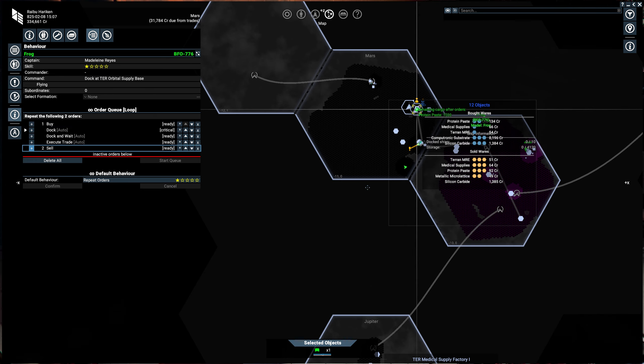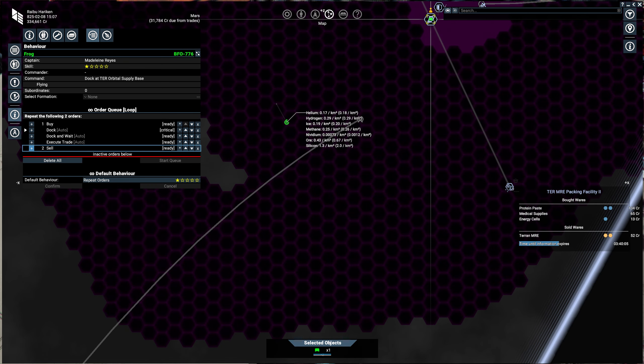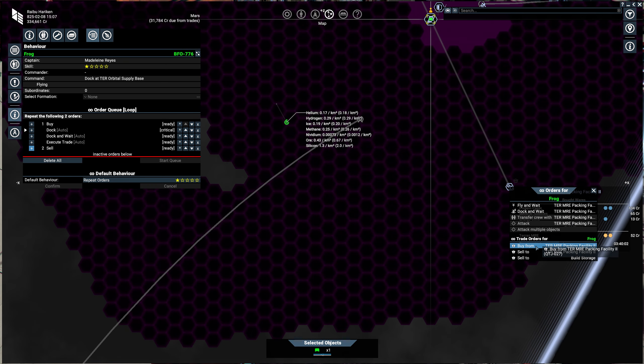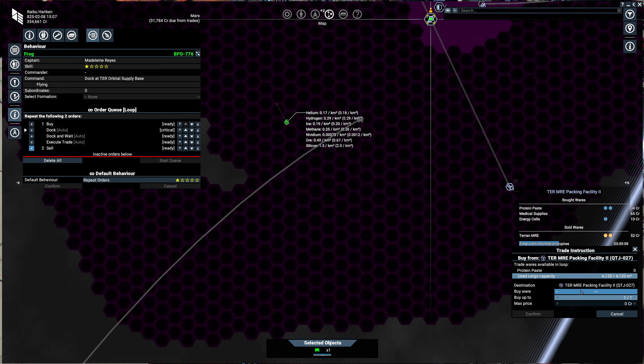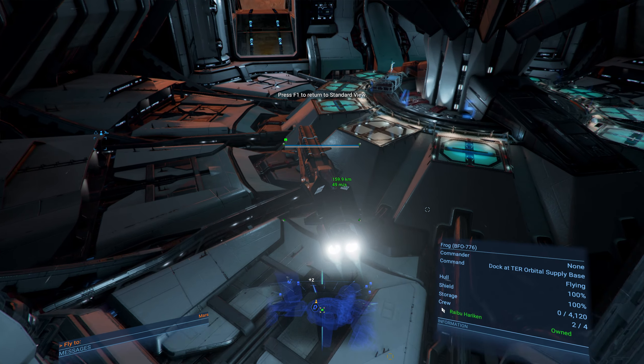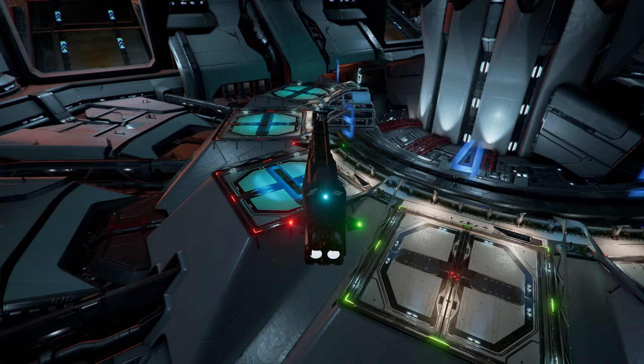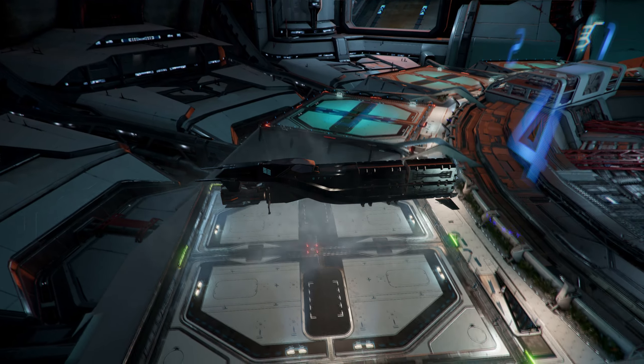Now what I haven't seen yet is how to do more than just a buy and sell. Say I want to buy MREs at this station — if I go to buy from and select MRE, I just can't do it. I don't think it's smart enough to know that yet. So it's more one-way trading lines it seems. But maybe someone else out there knows differently and can shed some light in the comments. But here we go, there's our little frog.